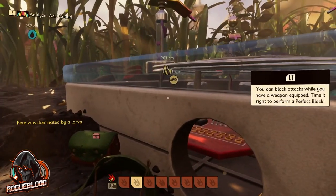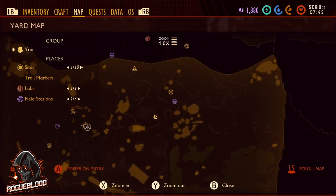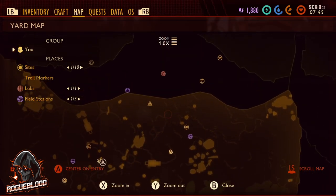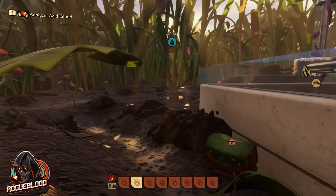I'm going to spawn at the mysterious machine and head over to the east, a little bit from the west from the Spade Gulch, slightly down from the Oak Lab. You want to head south from the Oak Lab and be in this area here - this is where all the larva will spawn and you can get yourself the acid gland.